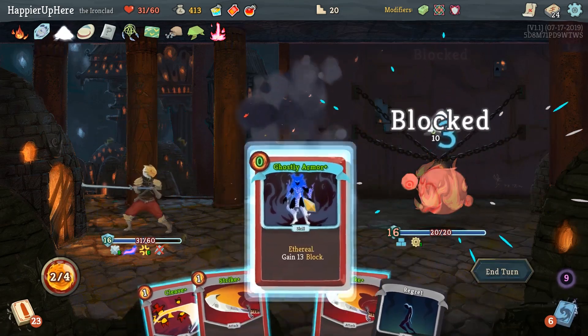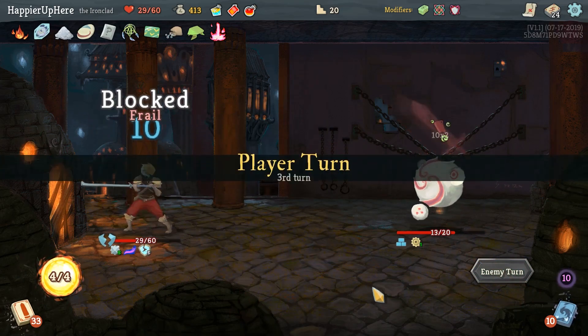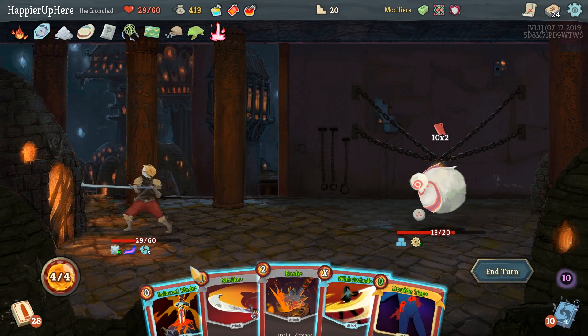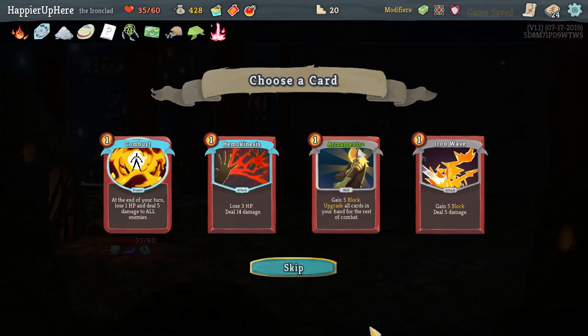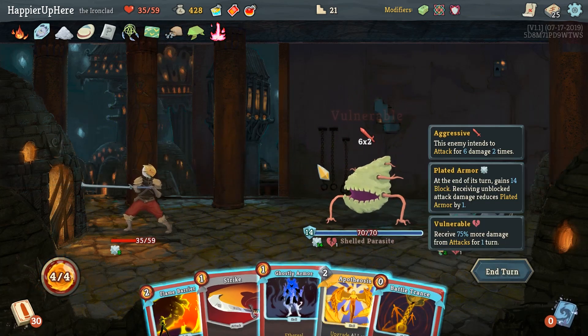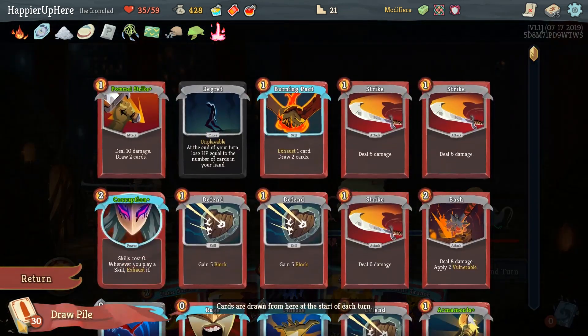Rage, Battle Trance - unfortunately the Regret is in this hand so we're going to take some damage from it, but we end up with 44 block which is pretty good. There's an Exhume next hand and then we can Double Tap a Feed. We'll take a bunch of damage there so I'd rather avoid that. Card rewards: Combustion, Armaments, or Iron Wave. Armaments would be good for upgrading all cards. None of them allow us to draw cards, but I think I'll go with Armaments - one copy shouldn't hurt. Very happy to see Apotheosis in our opening hand and Corruption is coming up relatively soon.